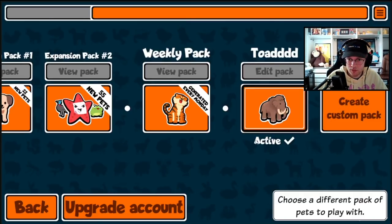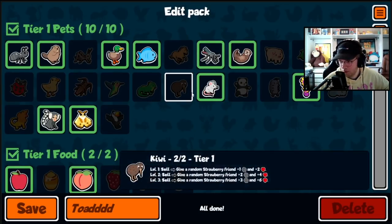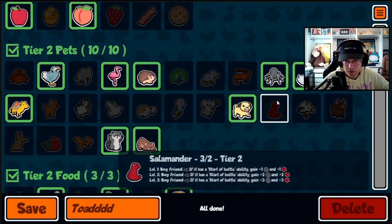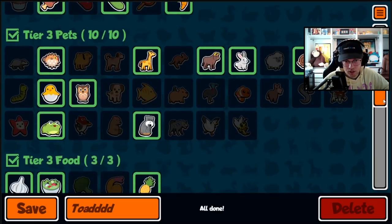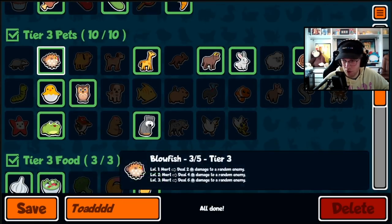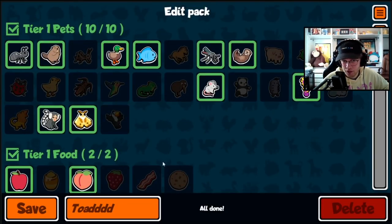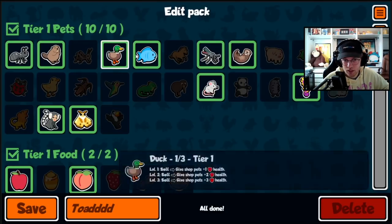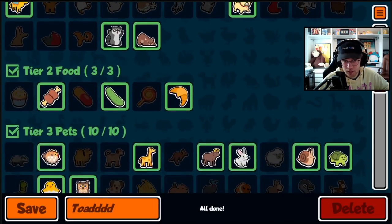This build is all about the toad. The only pets you really want at the end are one hedgehog, one toad, one blowfish, and then three hedgehogs. All the other pets I put in here are just strong early ones that can buff your team — like the otter, the fish leveled up, raccoon early, and the swan for extra money.